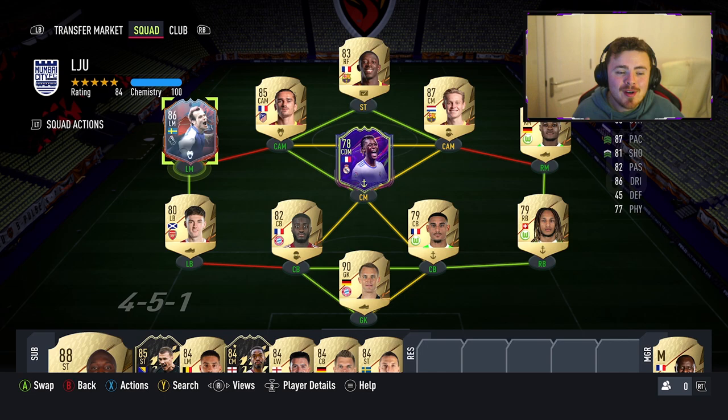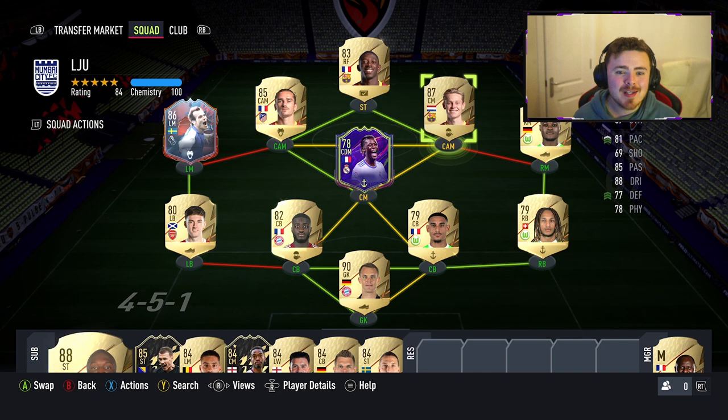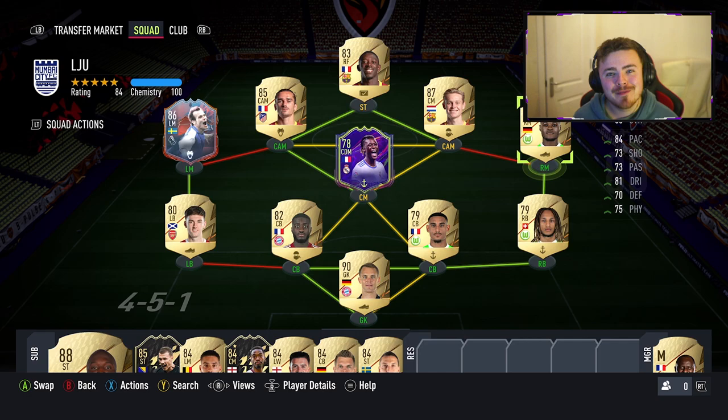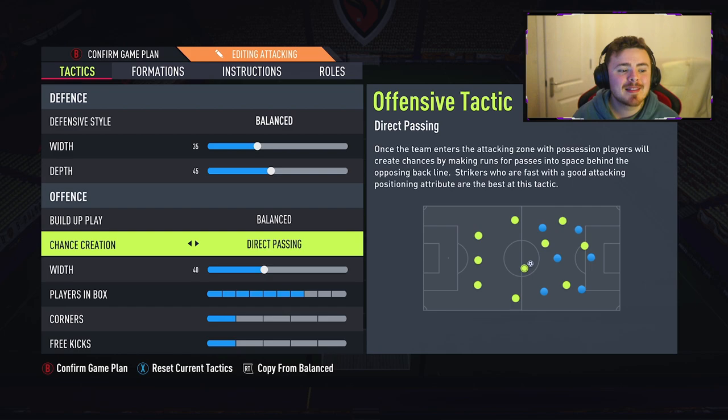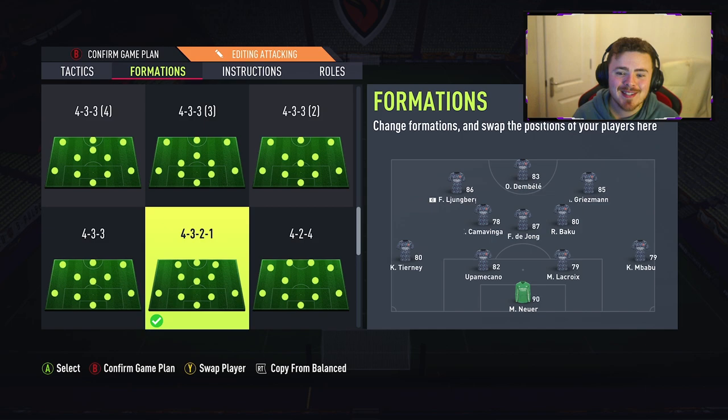Ones to Watch Camavinga — we ended up unlocking him last night. Little bit of a ball ache, but once people started doing golden goal it went pretty quickly. First time using Frankie and Ousmane. Greasy Grease — one of my favourite cards so far. And Ridel Baku finishes off the team. Custom tactics: balance 35-45, balance on the build-up play, direct passing on chance creation, 40 whip, 7 in the box, 1 on corners and 3 kicks. Formation is 4-3-2-1. Ousmane is our striker, Ljungberg as I said is left forward, Grease on the other side, and Camavinga, Frankie and Baku are in the midfield three. The back four stays the same.